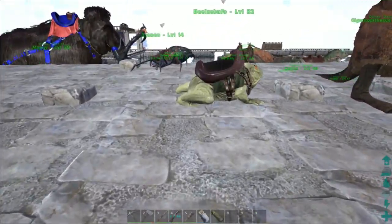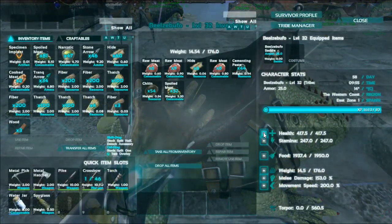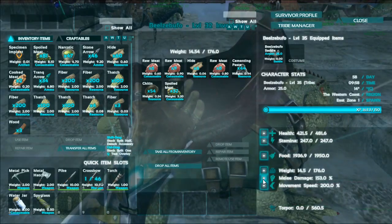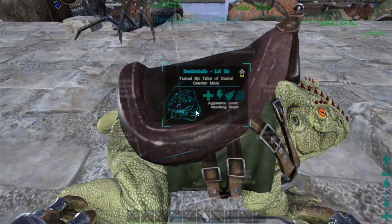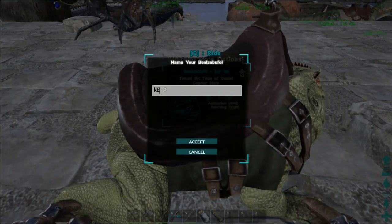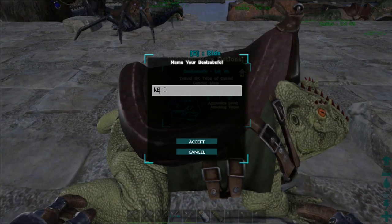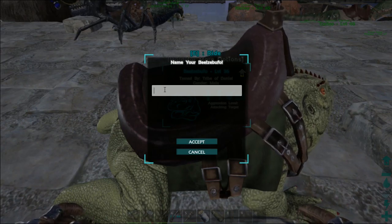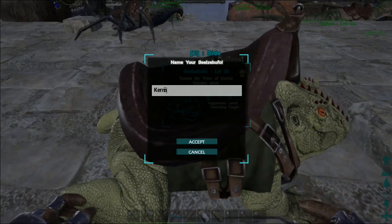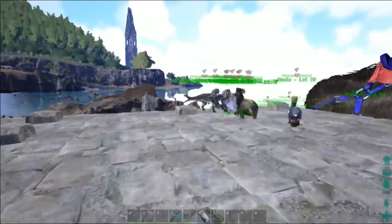We had some names for the dinosaurs. I've been busy and I haven't had a chance to get to them — I do apologize. We are getting to them right now. Our frog — the best suggestion was Kermit. So our frog is now named Kermit.